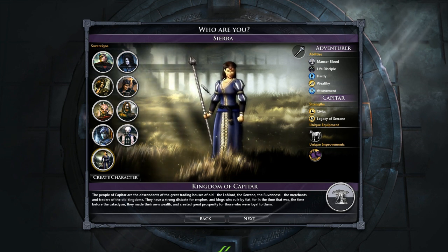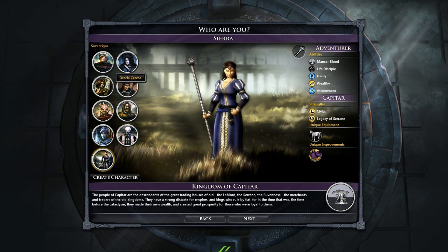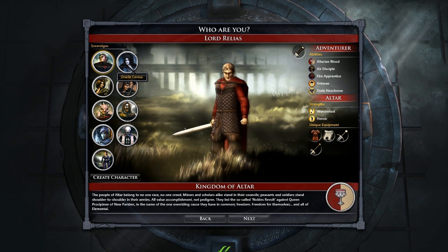The first thing I'll show you — you can start off by picking different heroes to play as, or they're called Sovereigns. You can pick one of the preset characters, but you can also create a custom character. There's a whole bunch of different guys here that are the main lore story characters.